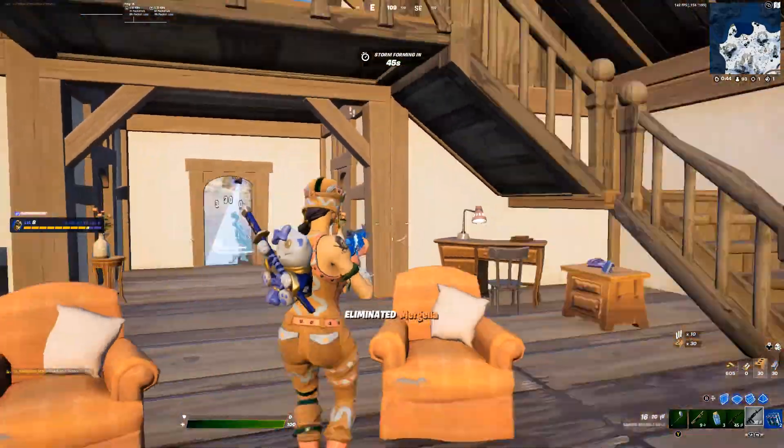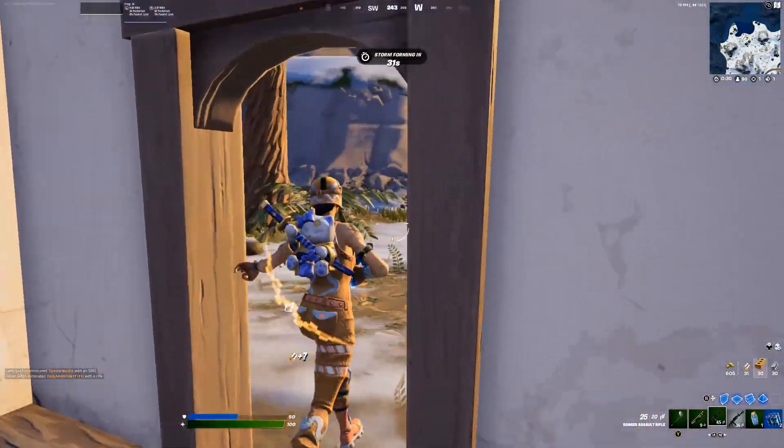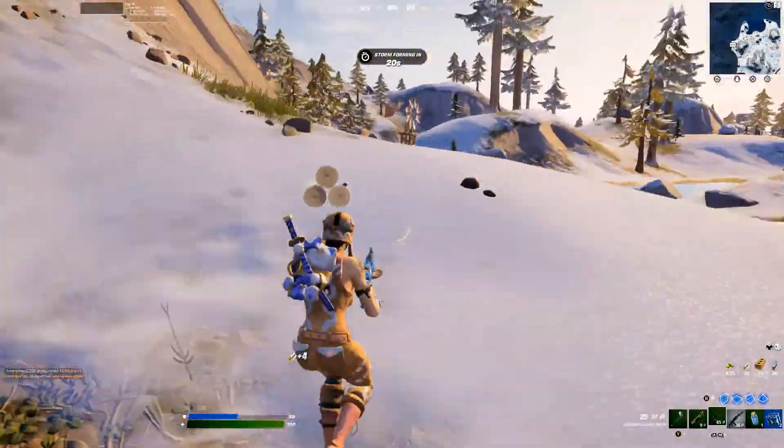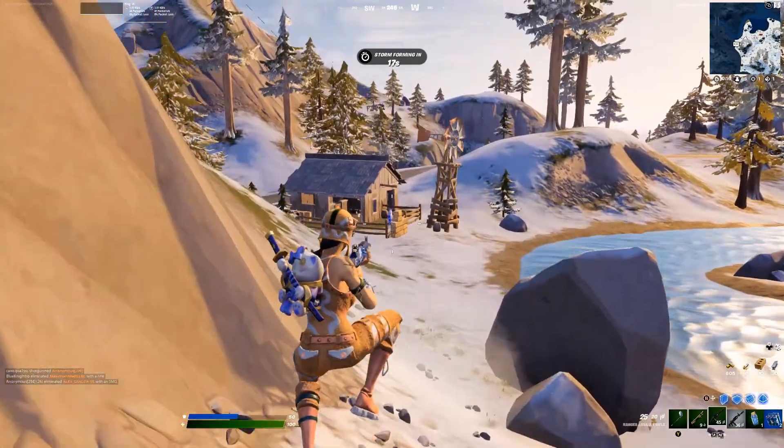After you're done looting the Crackshot House there's actually a place you can rotate to. All you have to do is go out of this door and there'll be a little barnyard with a llama on it. This llama is actually a 100% spawn — as you can see here, there's the llama.